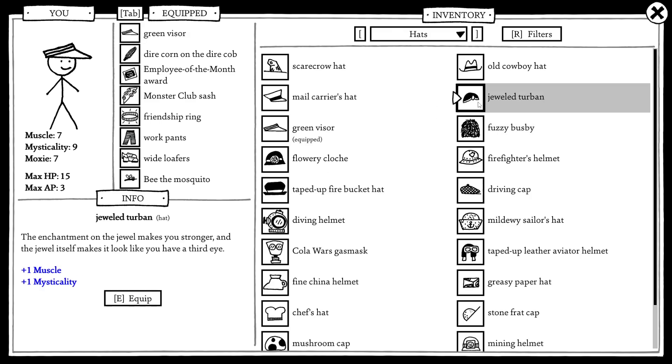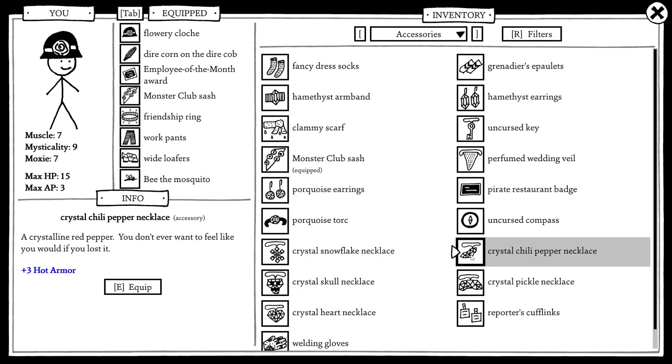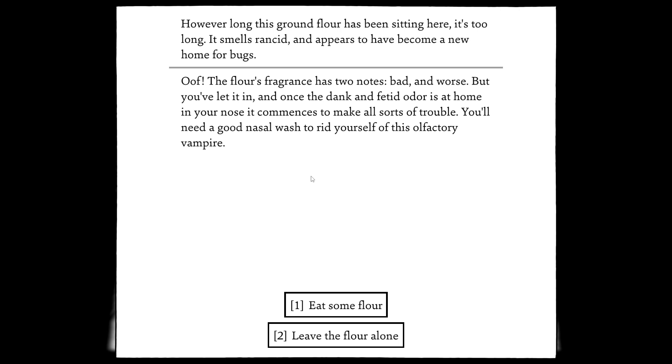We got spooky armor. We have a lot of stuff that I need to check out now. Stench armor. Perfect. And then... was it the pickle? That's not even pickle. That's pickle. Now we can sniff the flower. Bad and worse, but you've let it in. Once the dank and fetid odor is at home, your nose commences all sorts of tuples. You'll need a good nasal wash to rid yourself of this olfactory vampire.